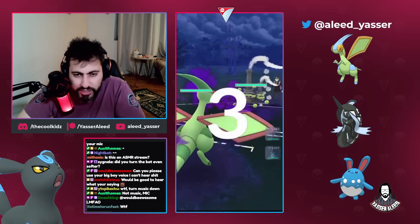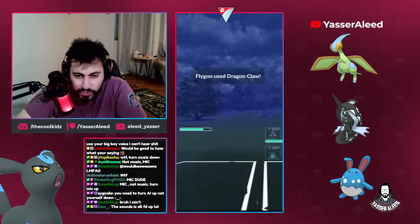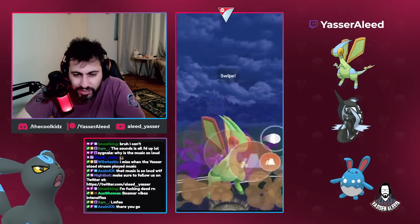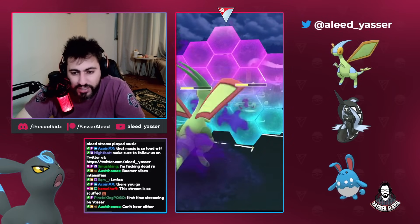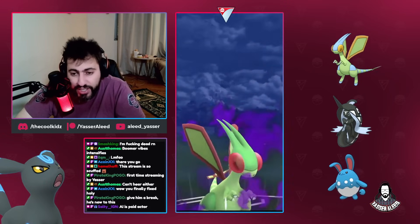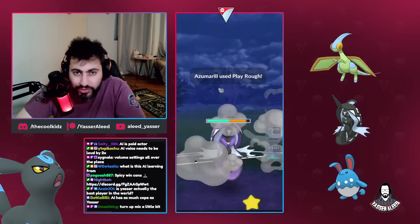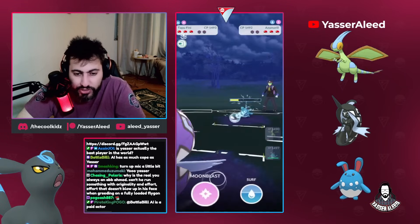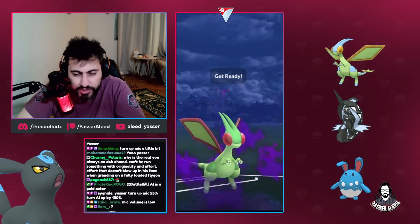Moving into the next one, we are leading into Wheezing. This matchup is bait-dependent - if you land your bait you have high hopes to win, but if you don't land the bait it's a tough matchup. Look how much the modshot has done to this thing. I think they will try to catch at this point, so I'm going to overfarm a bit. And always chip the Azu before you swap - always chip the Azu before you swap. Because Azu at full health takes lots of effort to beat, but when you throw a Scorching Sand you put it at half health, so it's no longer as scary.